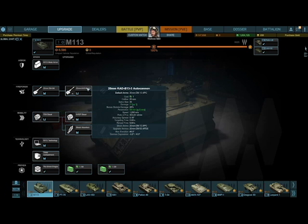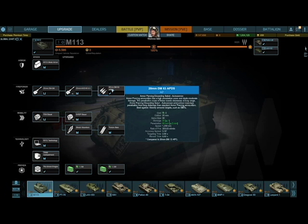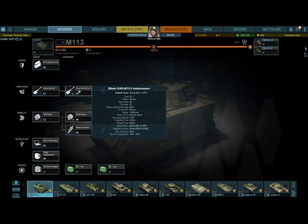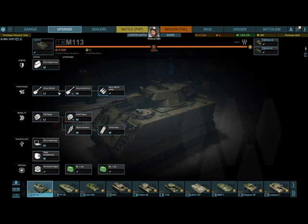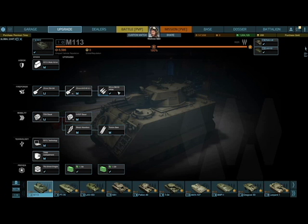The 20mm CAD B13-3 upgrade allows you to get APDS — armor-piercing discarding sabot — ammo. The new gun is essentially the same 20mm, 30 rounds, but with one more point of damage and six more millimeters of penetration. Same rate of fire, accuracy, and reload.